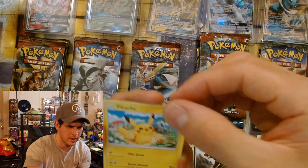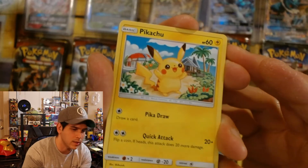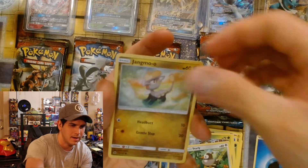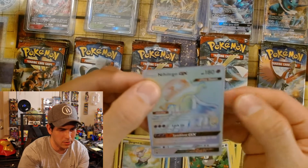Houndour. Wow, that is an interesting Pikachu — doesn't really look like Pikachu, it looks like a Stewie head. That actually looks like Stewie as Pikachu — I'm keeping this one definitely. Alright, Skiddo, Starly — nice. That one is pretty — a giant rainbow jellyfish.